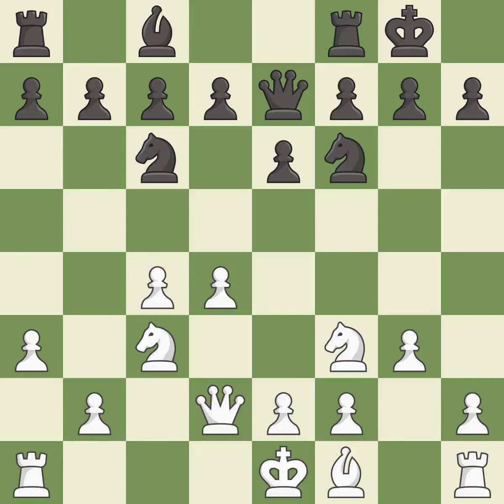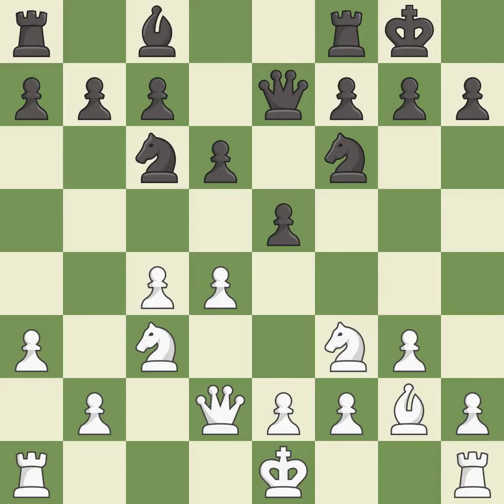This develops a knight off its starting square, getting it into the action. This prepares the bishop for development. This fianchettos the bishop by placing it on a powerful diagonal. This strikes at the center, countering the opponent's ability to grab space.